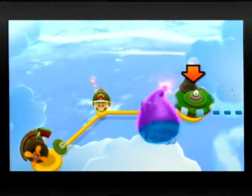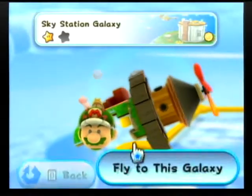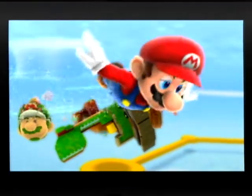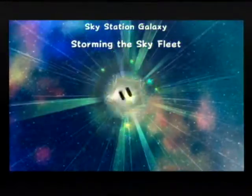I'm going too fast, I can't read that. I didn't really want to read it anyway. So here's our new kind of galaxy hub world, where it's very easy to figure out what star I'm going for next. So, let's go for our second star — Sky Station Galaxy, Storming the Sky Fleet.